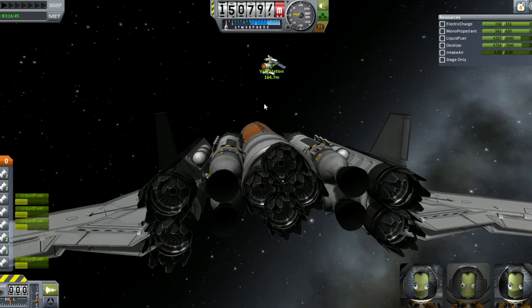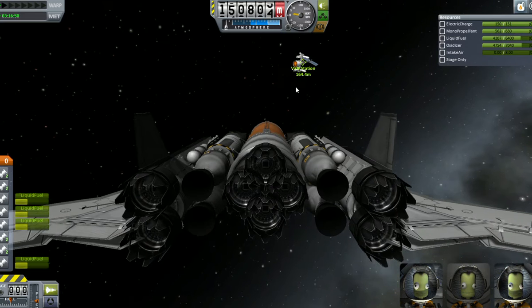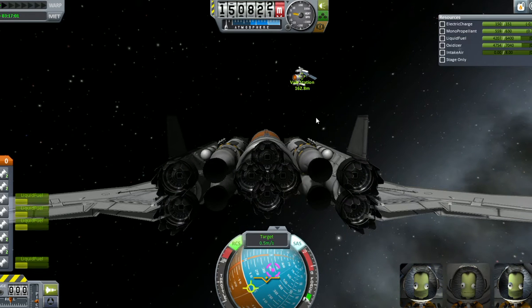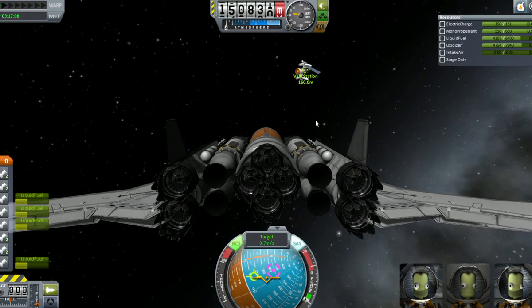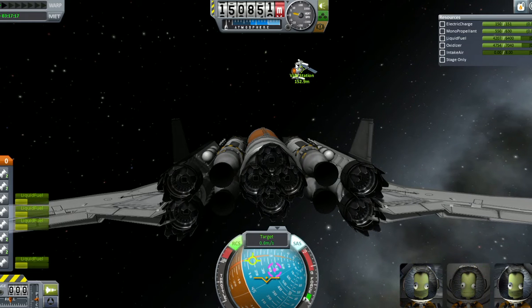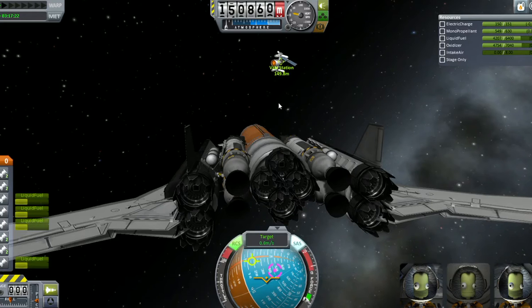So let's go ahead and get this docked, and then I'll show you guys what it looks like on takeoff. I can see that port right there and I'm fairly certain I can put it on that port. Let's find out — we're going to want to come in high and to the left. As soon as it lets us select that docking port as our target.